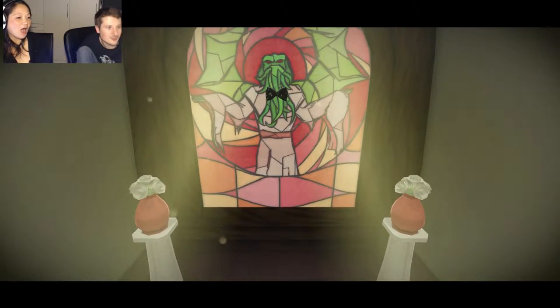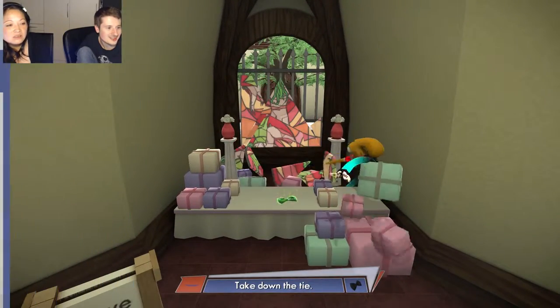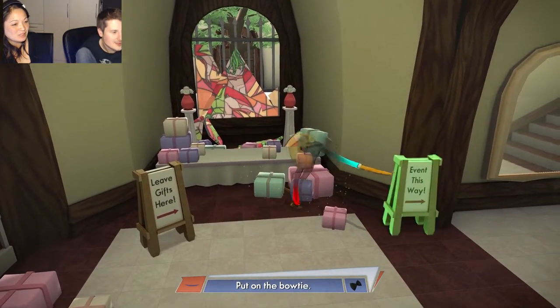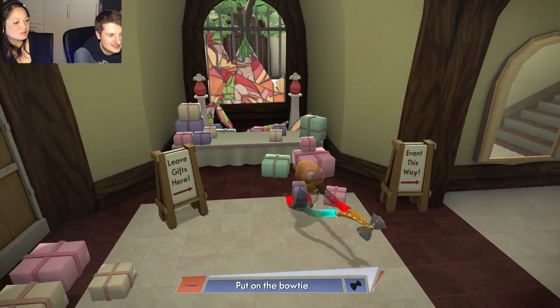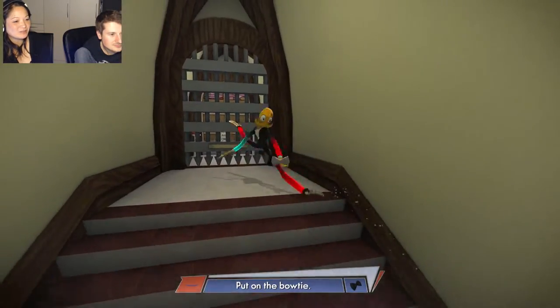It's a bow tie on the Cthulhu. I have both legs. You have both legs. I overshot it. Well, I have an arm — I grabbed it. We definitely put on the bow tie. Alright, this way. We need to put it on, man. We got it, let's go this way. Okay, so I need to move my legs because I now have the legs. Let's roll.